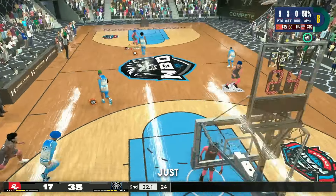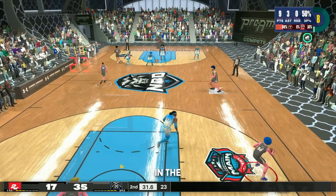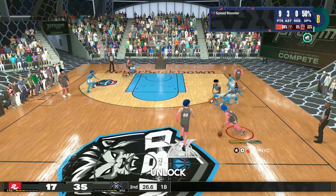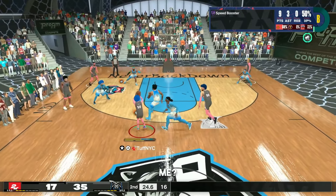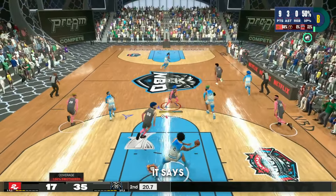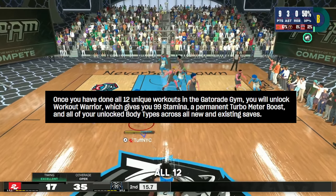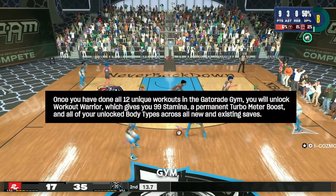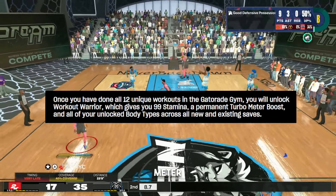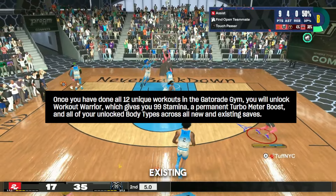Once any of your MyPlayers reaches a 99 stamina attribute rating, it is permanent. As a bonus, if you get at least three stars on all four weekly workouts, you receive a temporary turbo meter boost and unlock a body type. That reminds me of gym rat from last year — when you unlock it, it's unlocked for all builds. Once you've done all 12 unique workouts in the Gatorade gym, you unlock Workout Warrior: 99 stamina, a permanent turbo meter boost, and all unlocked body types across all saves.